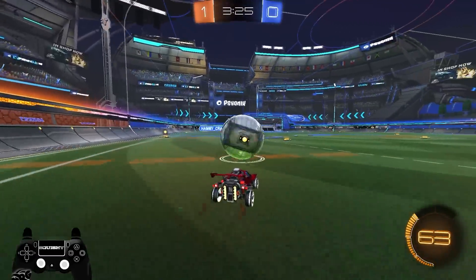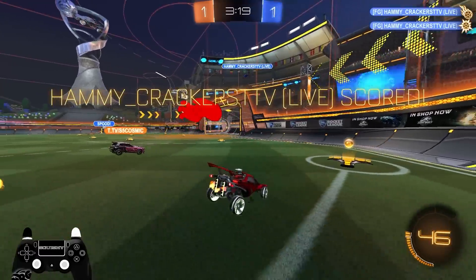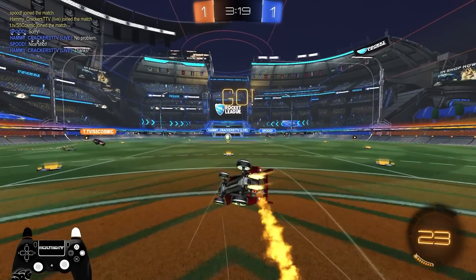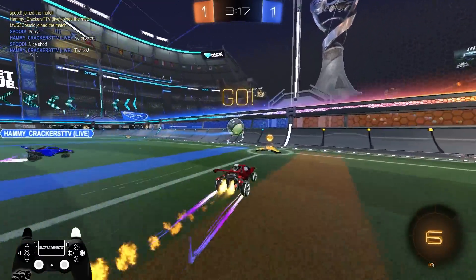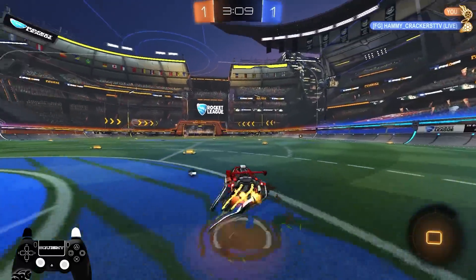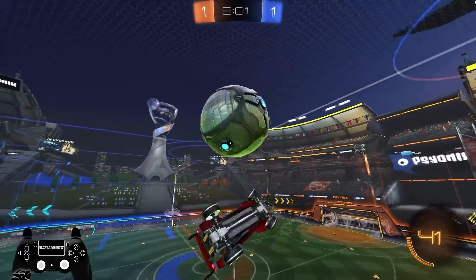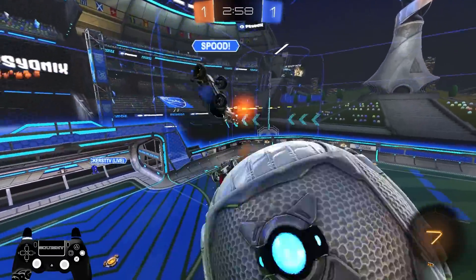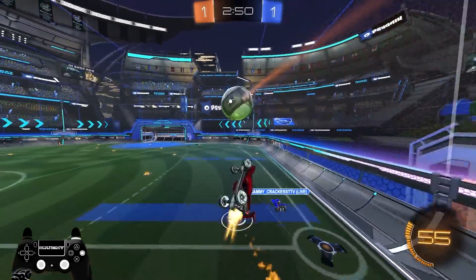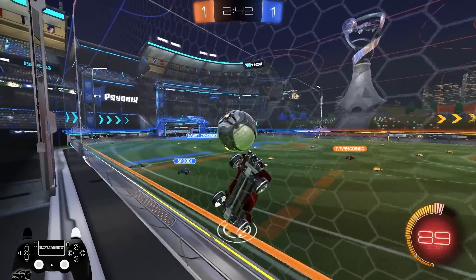I decided to share this with you guys even though it's going to be a difficult adjustment. One thing I've noticed so far is that after I get a flipper reset it's much easier to get control of a situation. Like this situation right here — that was actually a top corner flick, by the way, off of that. You'd never know because they saved it, but that's an example of something I can do now a lot easier. Very good positives, very few negatives — something I just need to keep practicing.